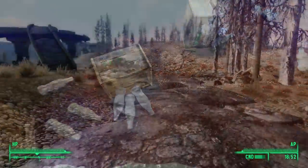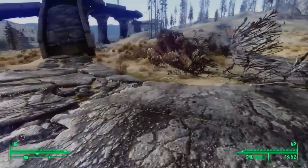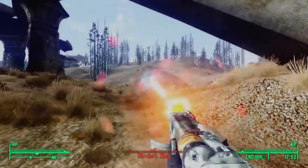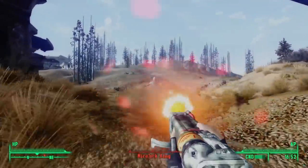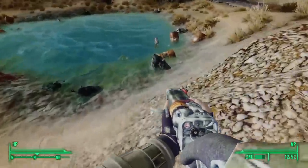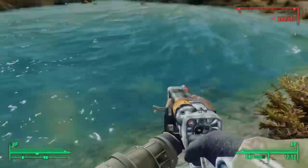After looting the Nuka-Cola, we can turn around to go north along the road. We pass by a ruined overpass and get attacked by Mirelurks from a nearby pond. After killing the Mirelurks so we can explore the pond, it's not very interesting. We find a lot of Mirelurk eggs and that's about it.